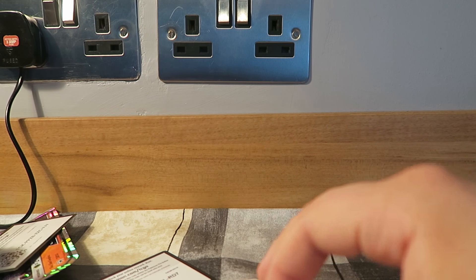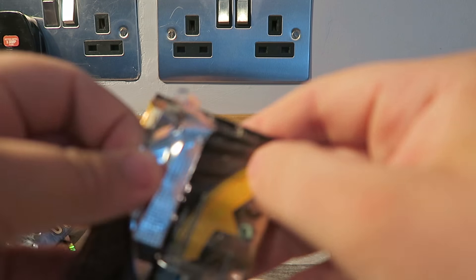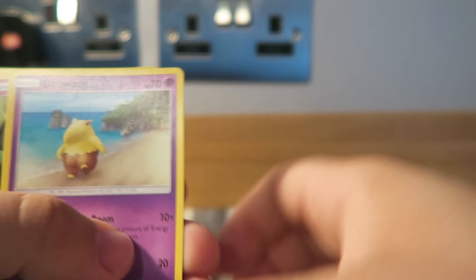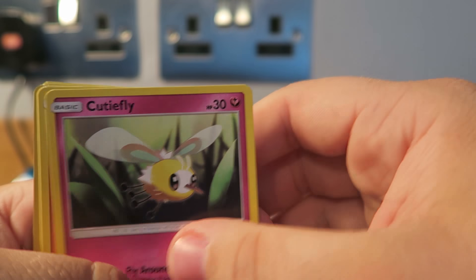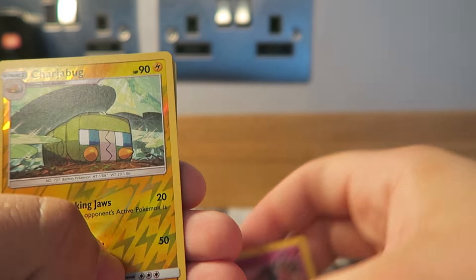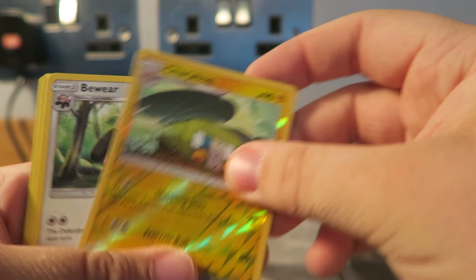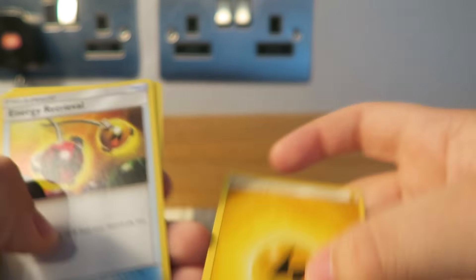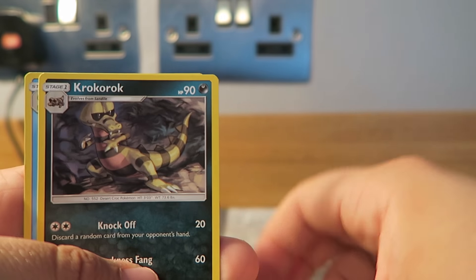Get those out of the way and we'll open up our final pack, which is another Sun and Moon pack. We'll get that code out for you guys. There we go — Rylet, Drysie, Cutafly, Macatook, Snubble, a Reverse Charjabug, and then just a regular rare Brewware, a Letany Energy, Energy Retrieval, Croc Rebroc and an Ararakwan Head.